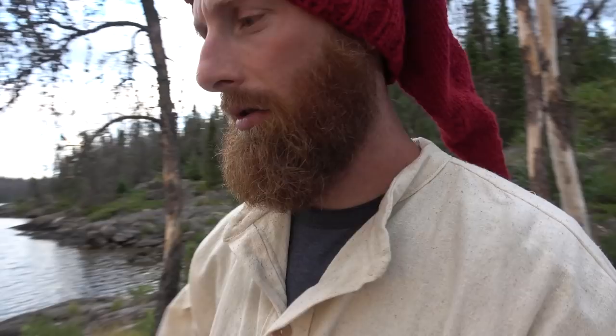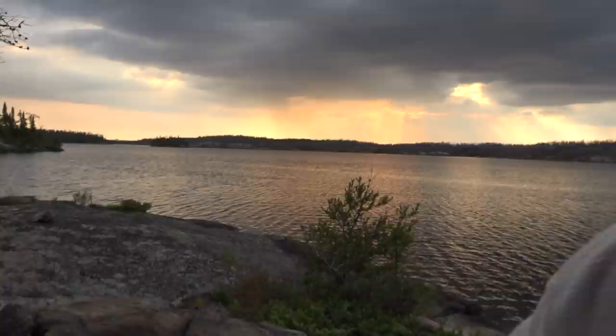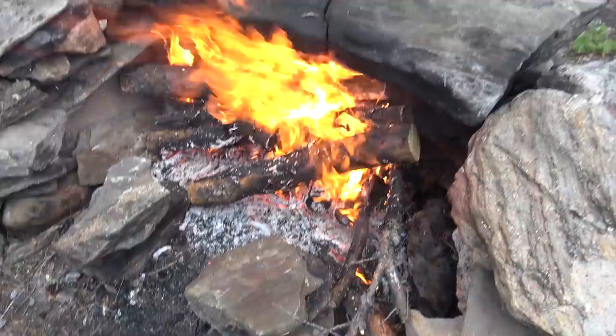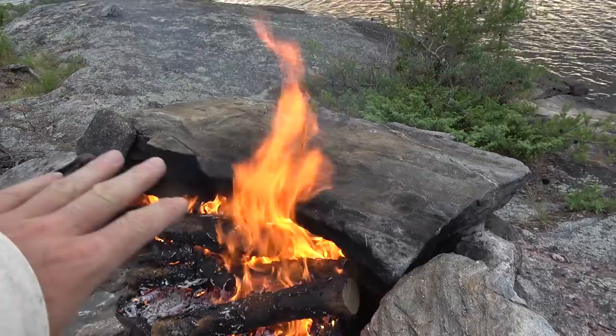We've got a blazing hot fire going now. The problem — which is probably obvious to anybody who's cooked on a rock before — is this back rock here is getting warm, hot-plate warm, but not oven warm. It's getting pretty close. So we've made up a backup plan: if that doesn't work, we are going to drag coals out front and drop a flat thinner rock in front of it. Because that's a thick black rock, which takes a lot of heat to heat up. It'll eventually get there, but we are running out of daylight, and we prefer to cook it while we can still see what's going on.